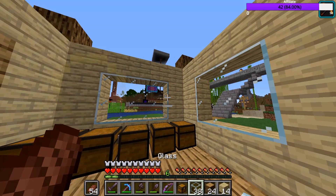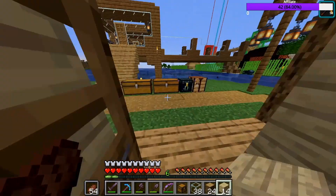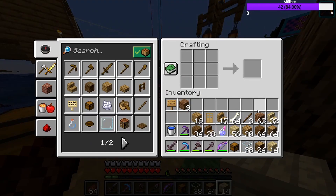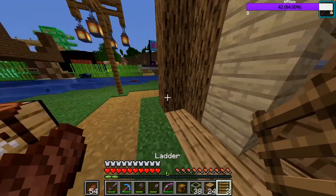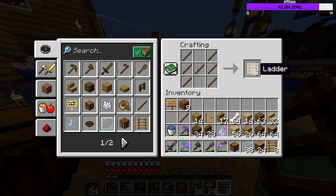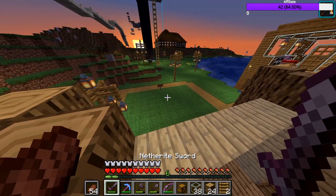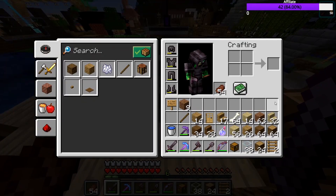We're going to fill all these up with different types of wood. Then we're going to make a little ladder — because this is a wood shop, we're going to keep using wood basically throughout the whole shop. We need to make some more sticks. I don't know if that's enough ladders — I don't think it is, we might need to get some more. There we go — let's go!